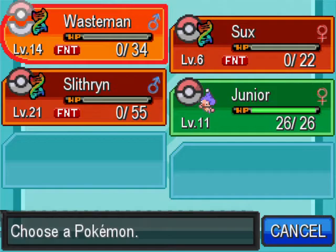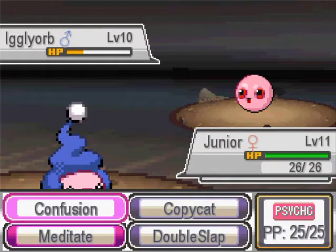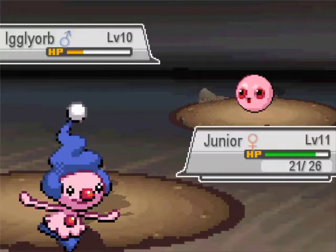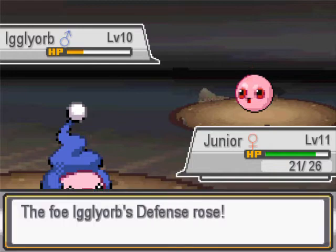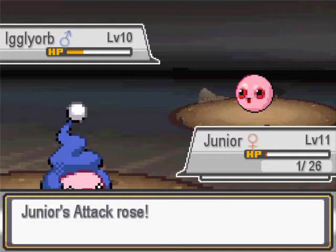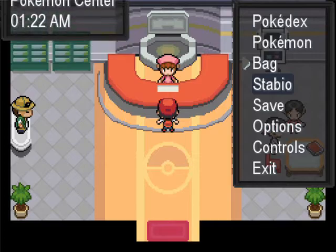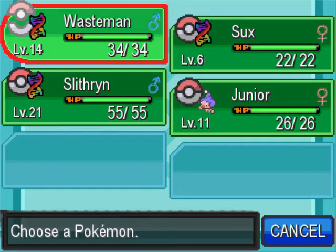Mime Jr. isn't actually a legal mon, so this will not kill Mime Jr. because we're not actually allowed to use him, so I'm just gonna go and Meditate and let him take Mime Jr. out. He's now using Pound. Are you serious? Just attack me already. So now we're gonna see how the fusion lock works when we lose mons - and this is devastating.